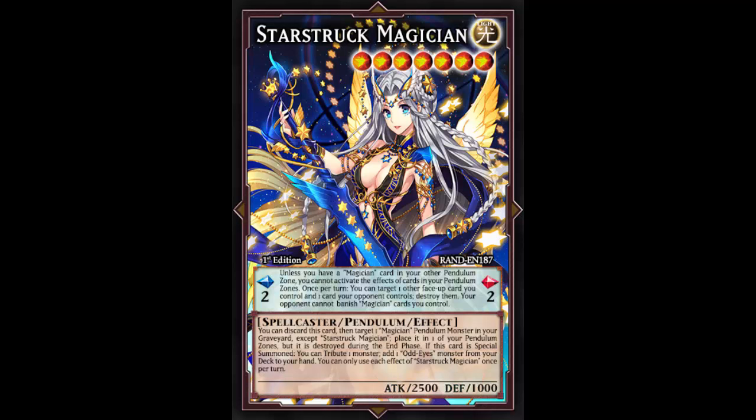The 'opponent cannot banish Magician cards you control' clause is really strong. With Pendulum Call your cards are protected from destruction, and Sky Strikers protect from targeting, but they can always get banished - and that really hurts. This covers your magician cards period, so even your magician monsters can't be banished. Cosmic Cyclone pays a thousand life points to banish a spell or trap, taking out your pendulum magicians and your pendulum scale - this card says no to that.